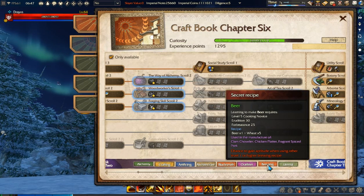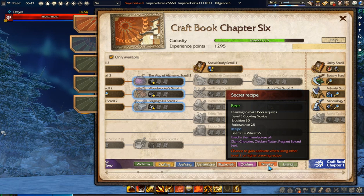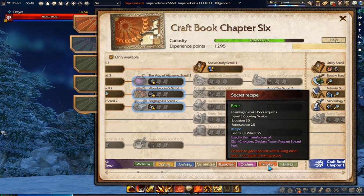For example, this is a recipe for beer and as you can see there is a chance to gain aptitude when using a level one or higher brewing recipe. So basically you can get this recipe — there is a chance to get it while crafting any recipe from the brewing section from level one or higher.